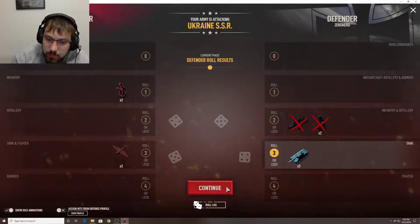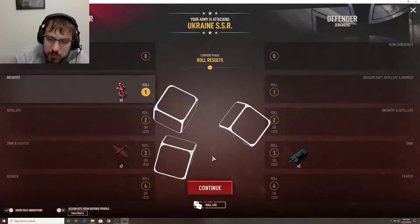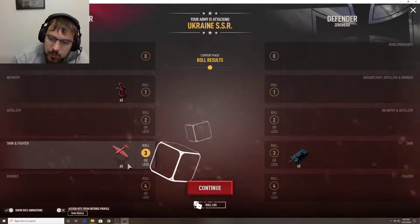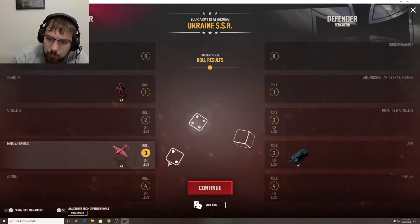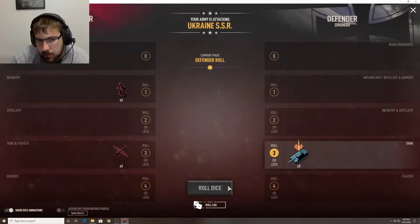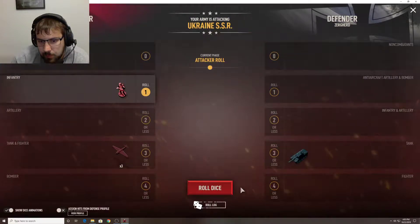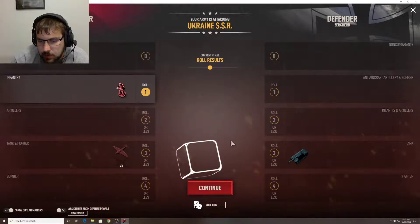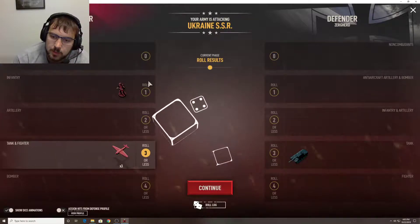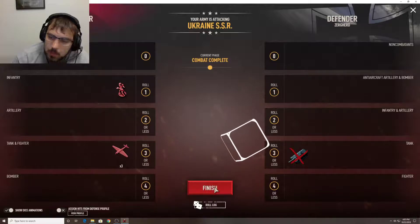Luck favors the attackers. Can we get one from this miss? Nope. And then if we can get at least two, that would be preferable. One, two. They hit one, they hit two. Continue to press, hoping for a miss on his part so I can take the territory. There's my hit. Yep, and you missed. Awesome.